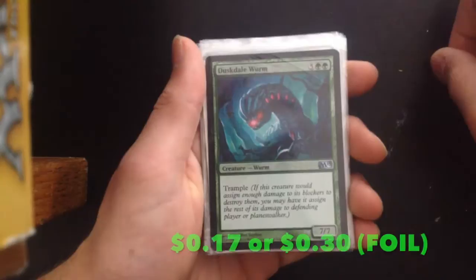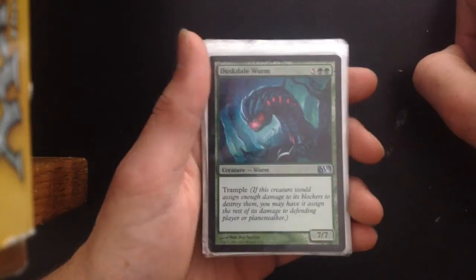Now for the big creatures. Starting off with Duskdale Wurm — 5GG, trample. This one's foil. It's a nice solid 7/7 trample. Very powerful.